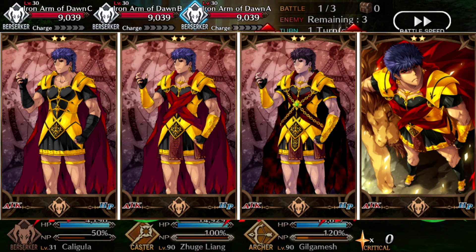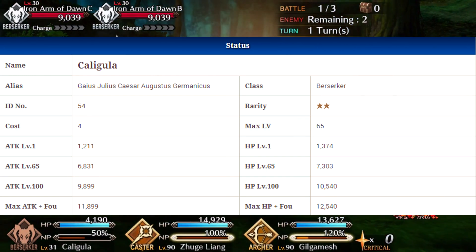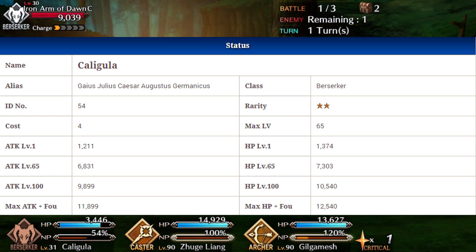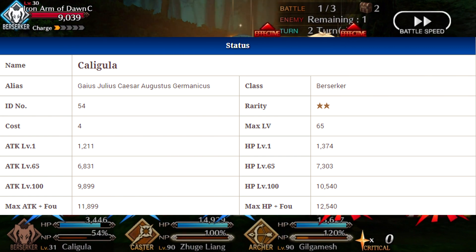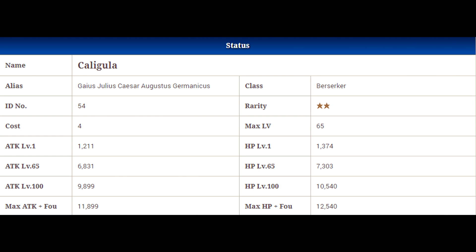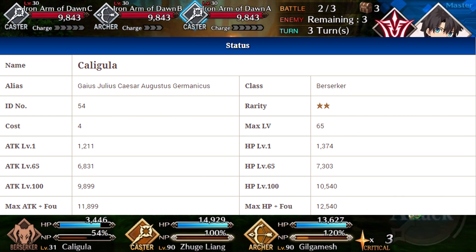His stats and everything about him: he is a Berserker and he's a 2-star, so he will go up to level 65. He will be effective against all classes except for Shielders, but he will take double damage from all classes except for Shielders and other Berserkers. At level 65 his maximum stats will be 6,831 attack and 7,303 HP. You can grail him out if you want, and he will end up with 11,899 attack and 12,540 HP.